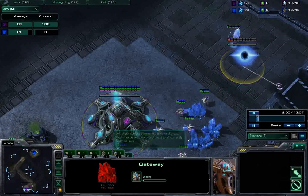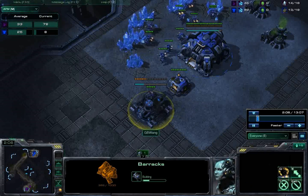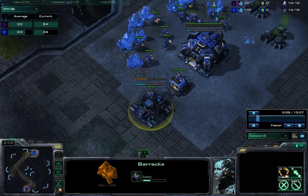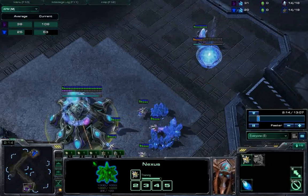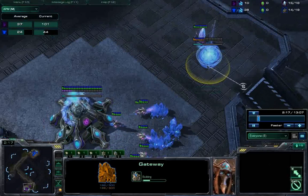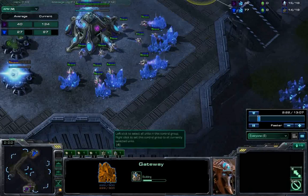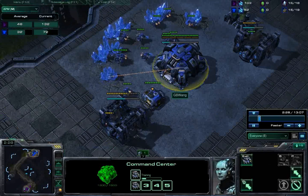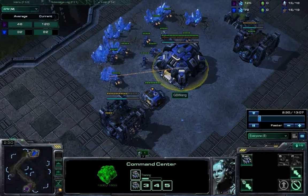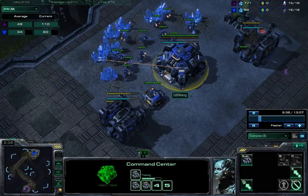The first push uses marines and marauders and is the pre-warp gate push. Protoss players are very slow to mobilize, but once they do they become incredibly powerful. This pre-warp gate push is designed to hit them at their most vulnerable period, and against less experienced players you can sometimes just outright kill them with it.